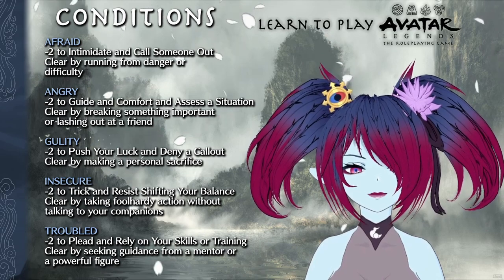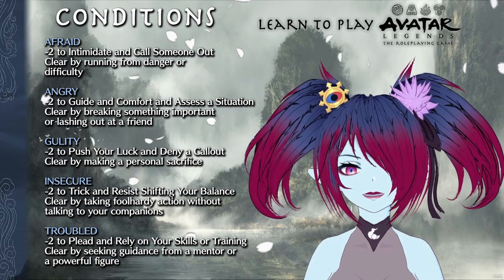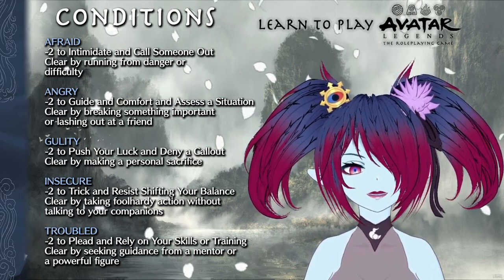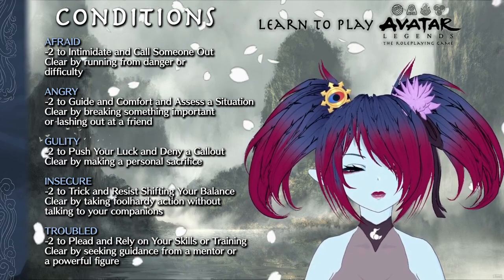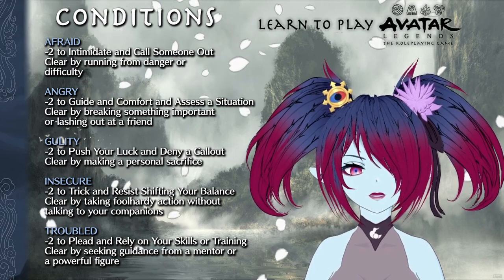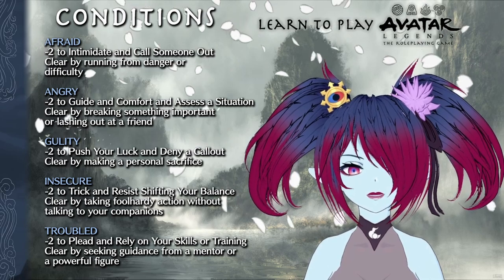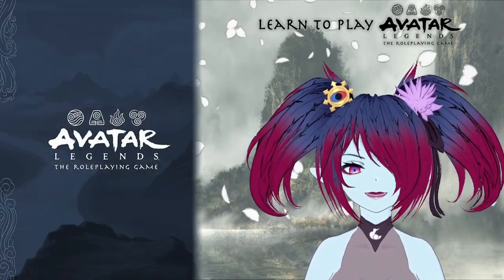Conditions are emotional states that leave you uncomfortable and vulnerable. There are five that player characters have to worry about: afraid, angry, guilty, insecure, and troubled. Each condition inflicts a minus two penalty to certain moves as seen on screen and on page 101. If you have already marked all five conditions and must mark another, you are taken out — removed as an active actor for the rest of the scene as you become unconscious, injured, trapped, or otherwise unable to affect the scene. When the scene ends and you recover, you clear all fatigue but keep conditions marked. Aside from guiding and comforting, you may also clear conditions by doing something risky or unproductive — each condition has a specific action that will clear it, found on page 101. Doing so clears the condition at the end of the scene, and you can clear multiple conditions at once. Unlike balance and fatigue, conditions do not clear during your rest.